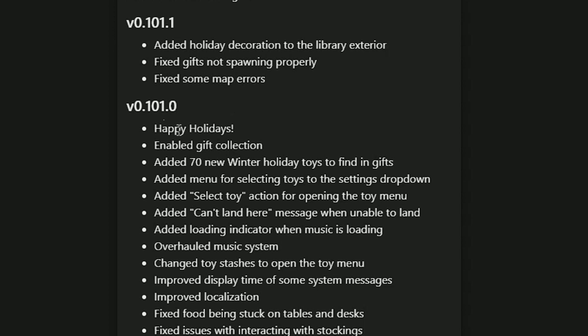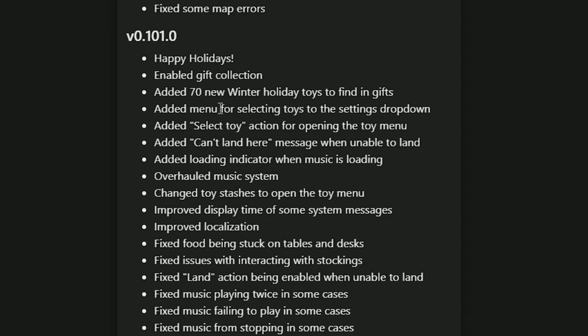Here is the real update, 0.101.0, where they enabled the gift collection event, added 70 new winter holiday toys to find in gifts, added a menu for selecting toys in the settings drop-down, added a select toy action for opening the toy menu, and added a 'can't land here' message when unable to land. They also added a loading indicator when music is loading.